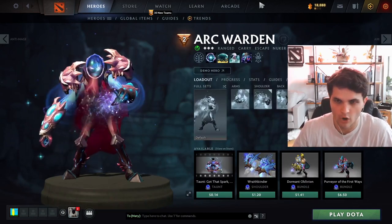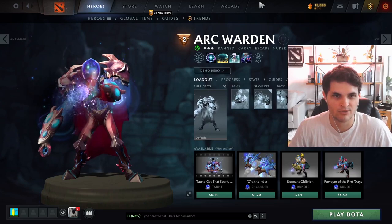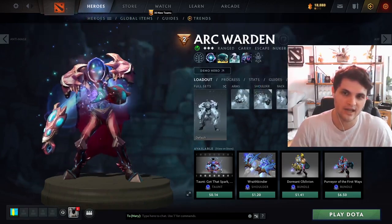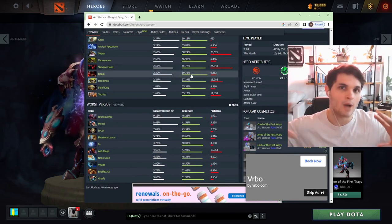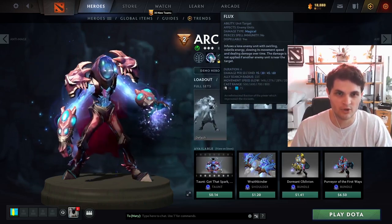Next up we have Arc Warden. His most signature spell I would say is his clone — it gives him two of every single item, allows him to split push the map, and participate in fights from across the map. But also most notably is his Magnetic Field because that's his main way of living. We're going to see a lot of summon and illusion heroes here because Spark Wraith and Flux do absolutely nothing to multiple units.